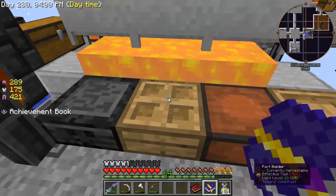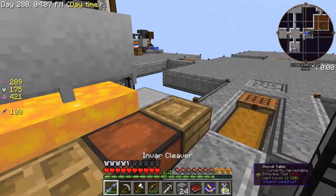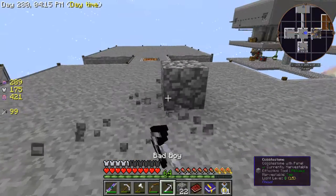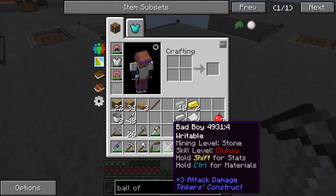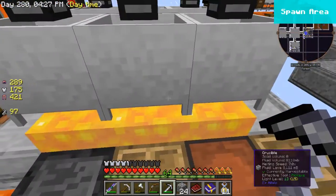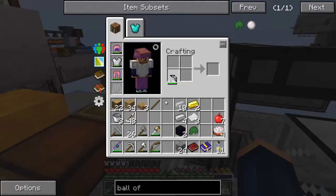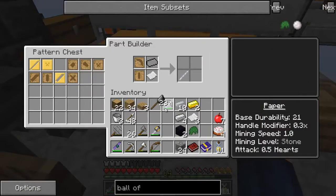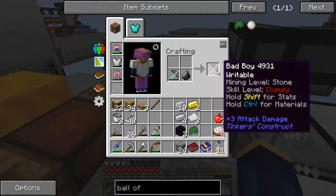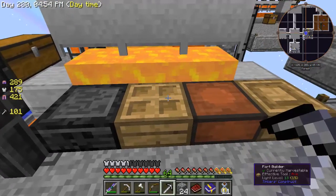Let's go ahead and use it — get some cobblestone down here, just something to wear it down a little bit. That mine is pretty good, but now it's been used. When you upgrade your tool you have to have it repaired completely first. We made it out of flint, so we need to repair it with flint. We can do this in our own inventory — take some flint, take our pickaxe, and repair it all the way back up.